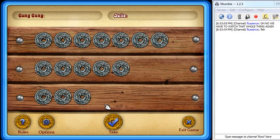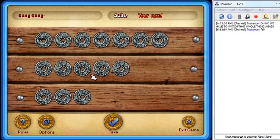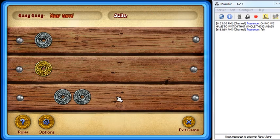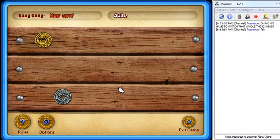Do you want to go first, or shall I? I'll go first. I want to take all of these. You took 6 coins. Yes, I did. I take 1 coin. And then I'll take those. You took 4 coins. I take 1 coin. And then I take that coin. You took 1 coin. I take 1 coin.